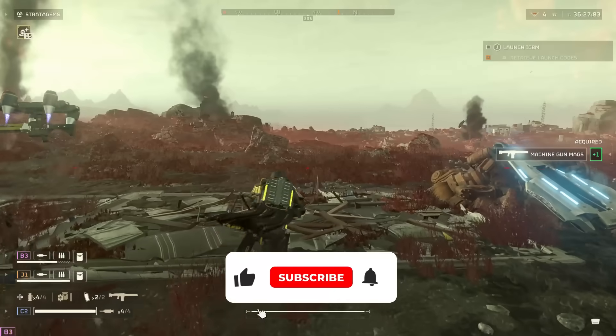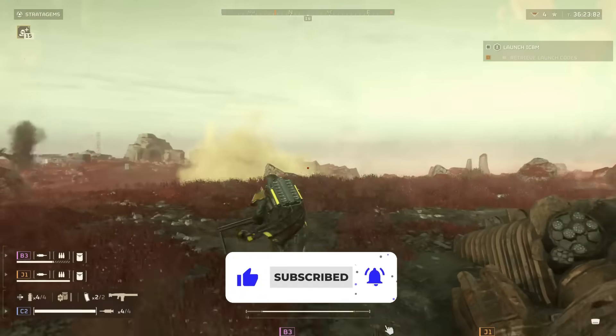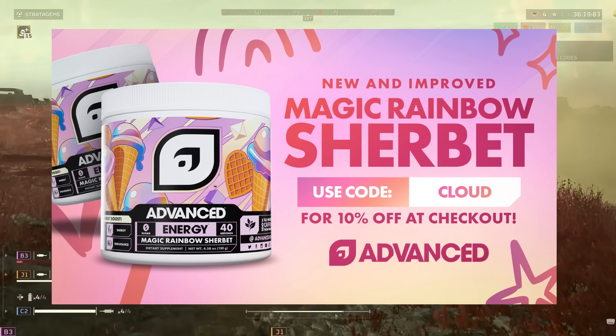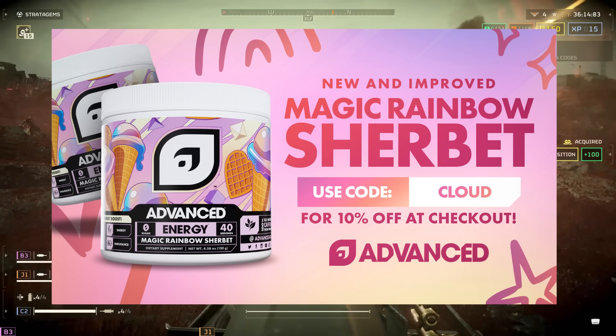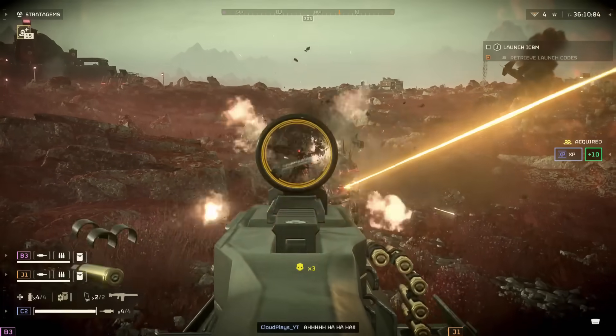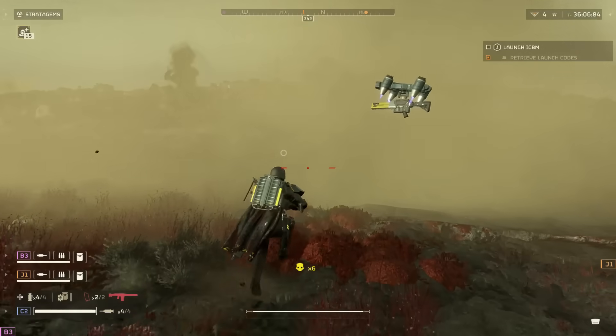If you haven't already, smash that beautiful blue thumbs up and subscribe with post notifications turned on — it'd be greatly appreciated. Also, make sure you check out our sponsor, Advanced GG, the number one clinically proven energy supplement on the market. My favourite flavour is Cherry Vanilla, but you guys can catch an array of flavours via the link in the description. Utilising code Cloud at checkout will get you a cheeky discount, but with that being said, let's dive on into today's video.